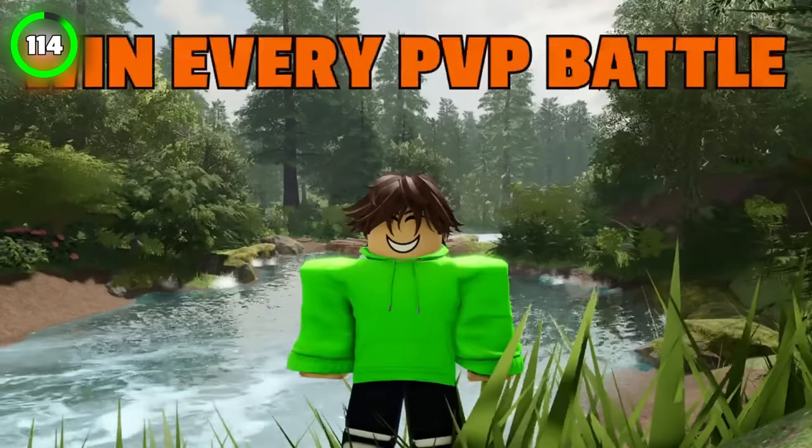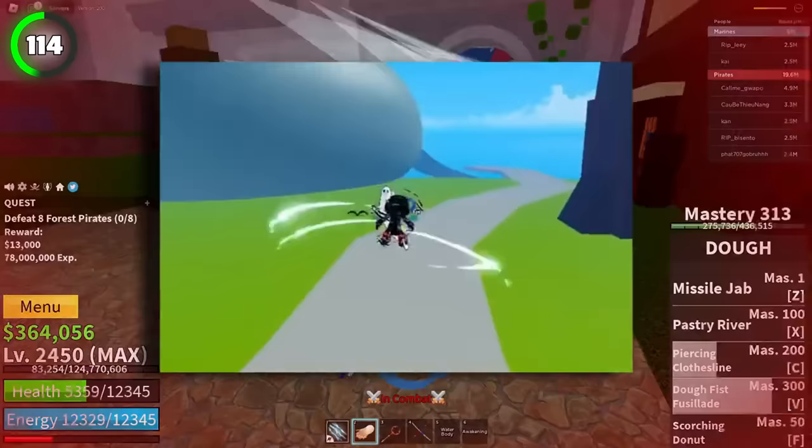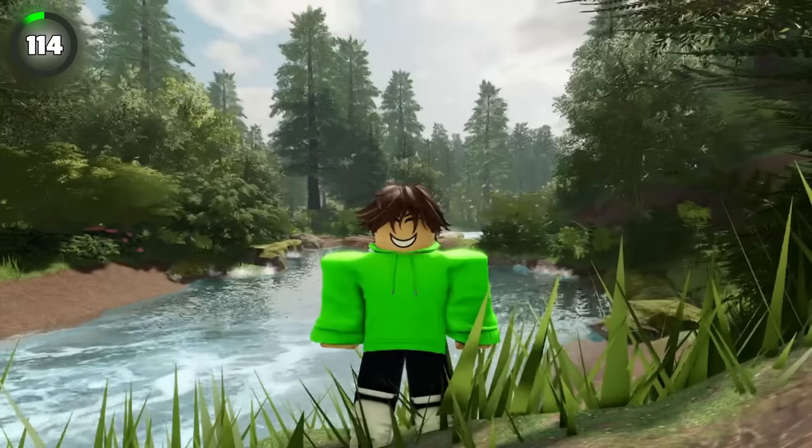Using this glitch will make sure you win every PvP battle out there. Take God Human Fruit and use the Soaring Beast Z-Move. Then face up and quickly face down and spam spacebar. Your new nickname will be Speed.